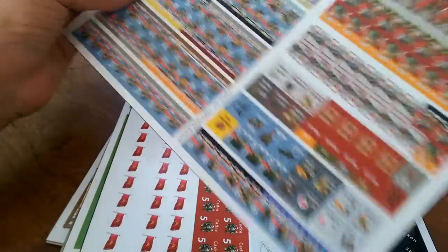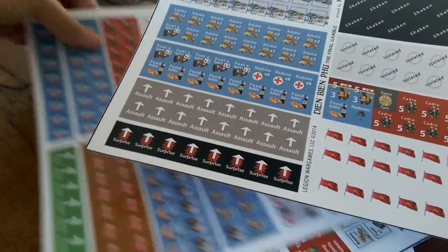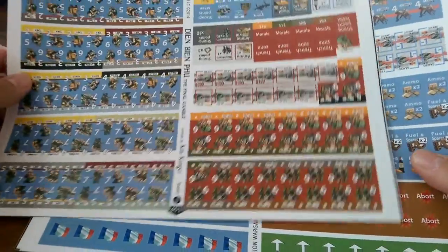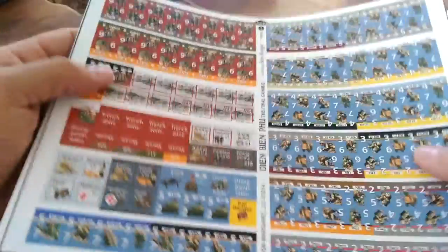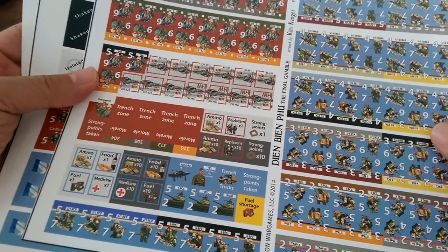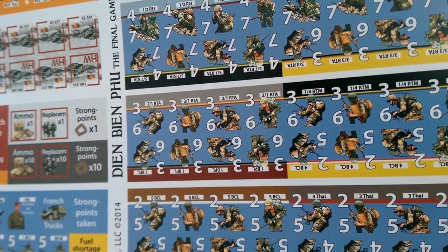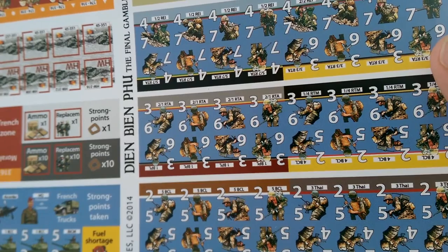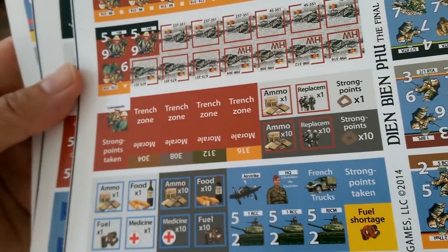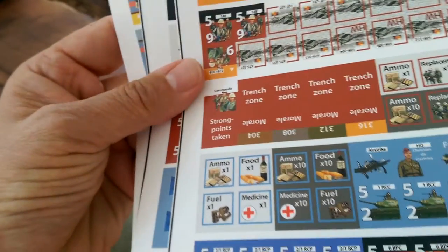Now the counters — there's a counter sheet in here that shows you what all the different counters are so you can keep track of them all. I think this is a really nice feature that all wargame companies should include. The price of this is nominal, we're talking pennies, and it is a valuable asset. The artwork on these is really quite lovely — a nice contrast, the numbers are big and easy to read, and a font that's appealing to the eye.